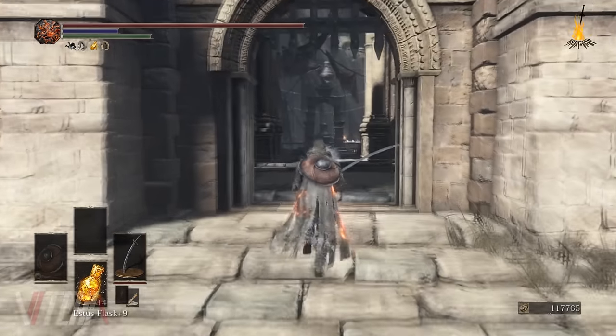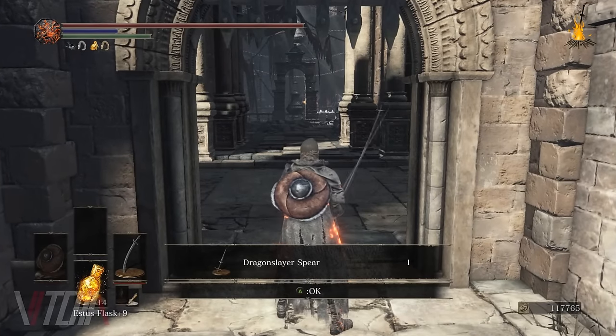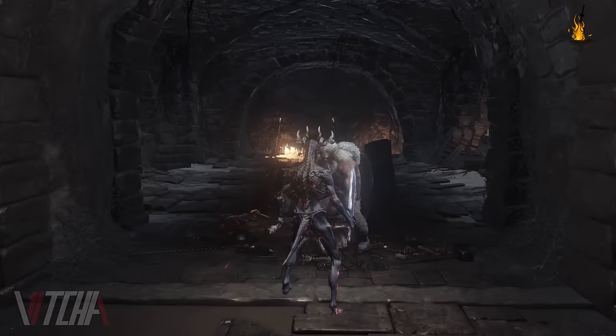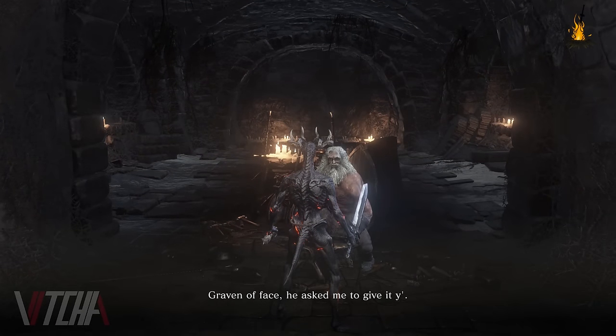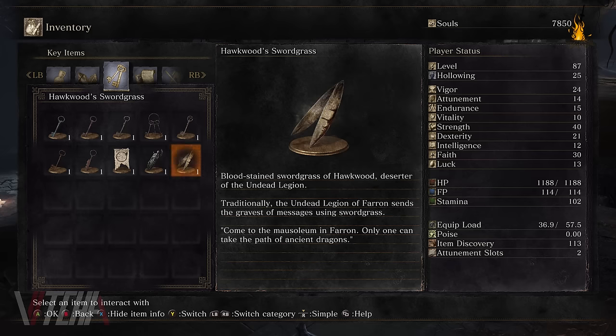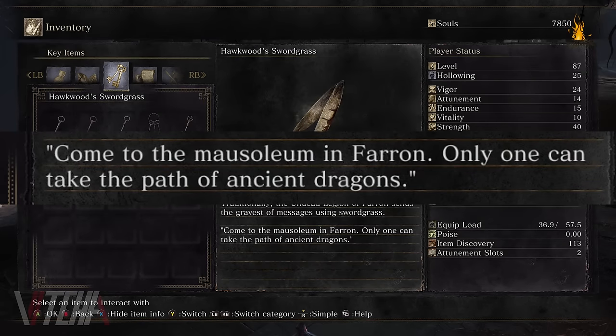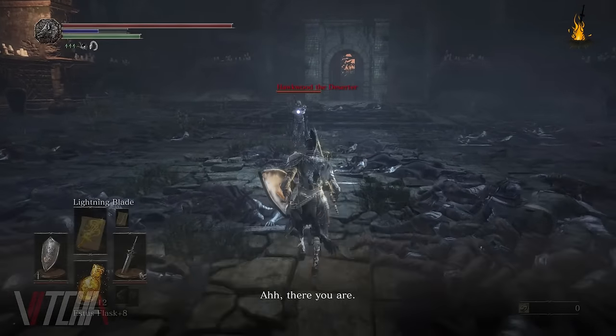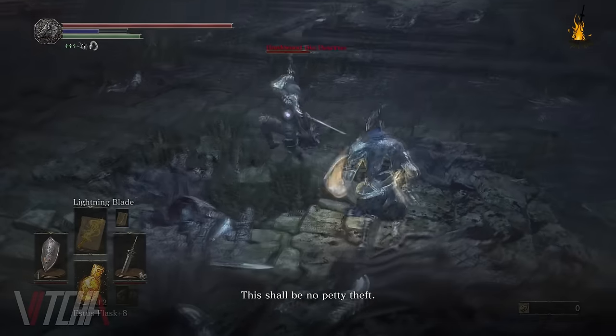Now that this location is done, let's talk about where to go to get Havel's armor as well as the last Twinkling Dragon piece. To get the final part of the Twinkling Dragon piece, you'll need to head back to the Firelink Shrine. Talk to Andre and he'll give you an item from Hawkwood. The description tells you where to find and kill Hawkwood. To do so, head to the Abyss Watcher boss fight location. From here you'll get into a confrontation with Hawkwood, and upon killing Hawkwood you'll receive the last piece of the Dragon set.